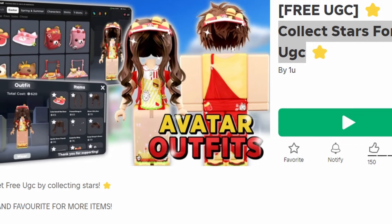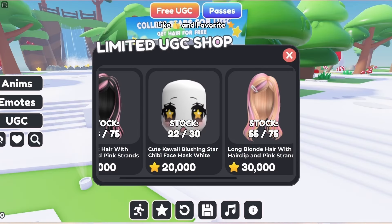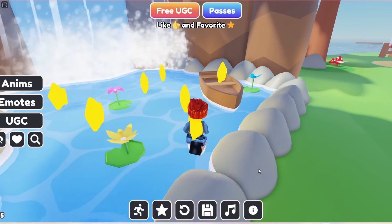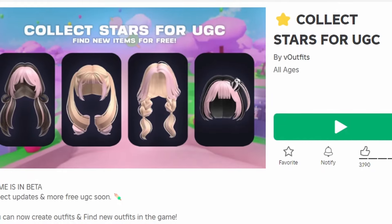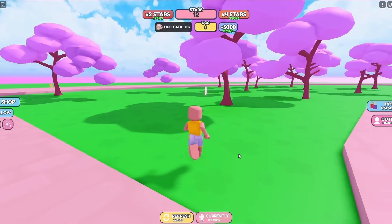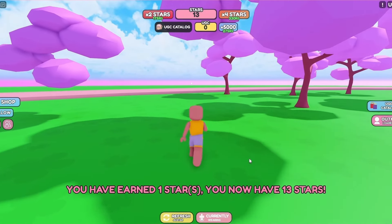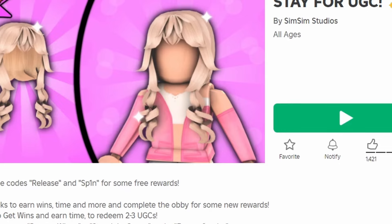To get this new free face, join Collect Stars for UGC. It costs 20,000 stars, so to get more stars just go around the map and collect them. To get this new free hair from the same game, it costs 25,000 stars — just find them around the map.